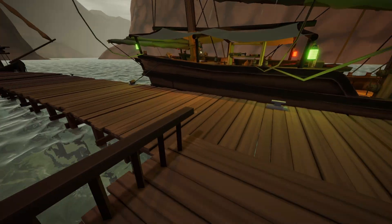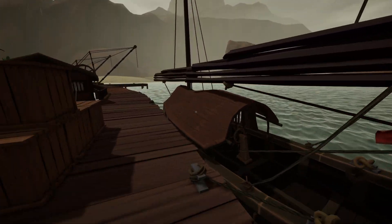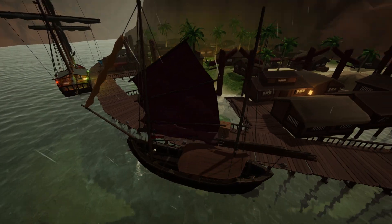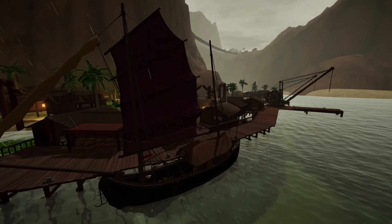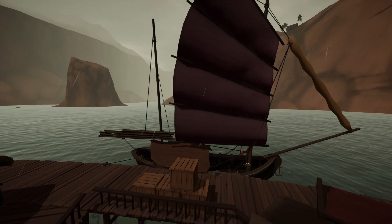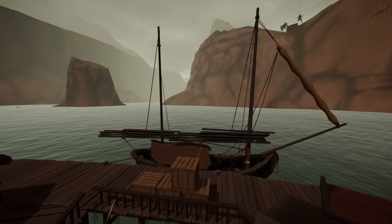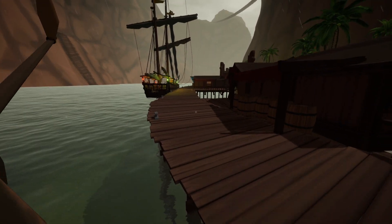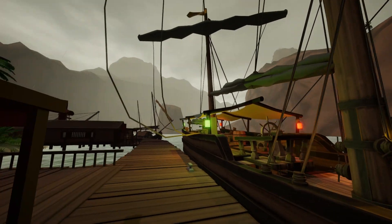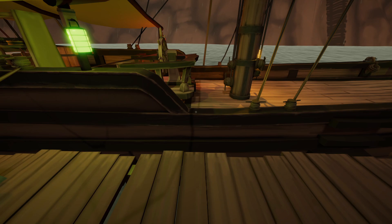We have one more destination to go to before I end this video, so let's be on our way. The types of sails you get with this vessel are these junk sails — and that's actually what they're called. Aesthetically I don't really care for them, but in terms of usefulness they're some of the better sails in the game. It really just comes down to personal taste — I kind of prefer the square sails and gaff sail look myself.